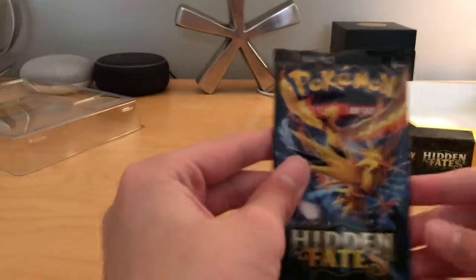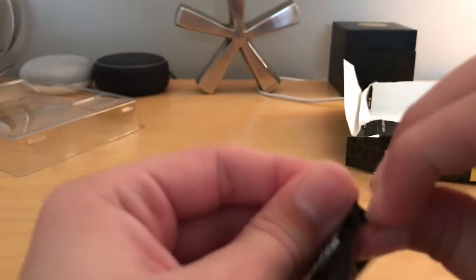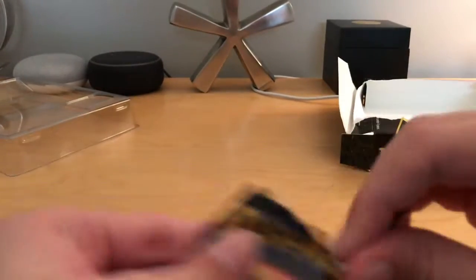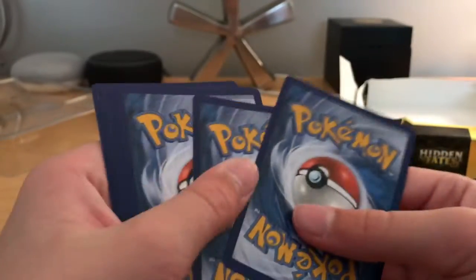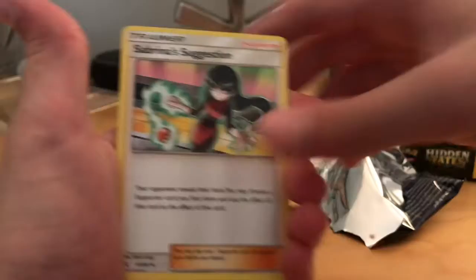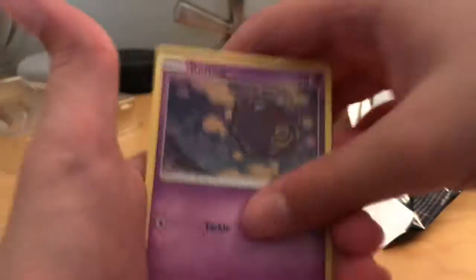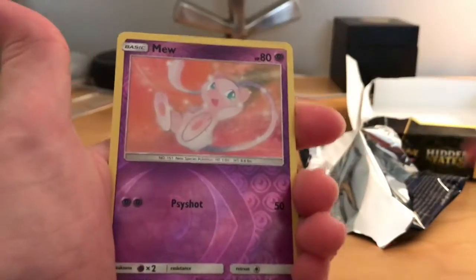Now on to the free legendary cards — the Articuno, Moltres, and Zapdos pack. Water Energy, Jigglypuff, Metapod, Magikarp, Pikachu, Voltorb, Koffing, Cubone. Reverse Mew, and a Mr. Mime.